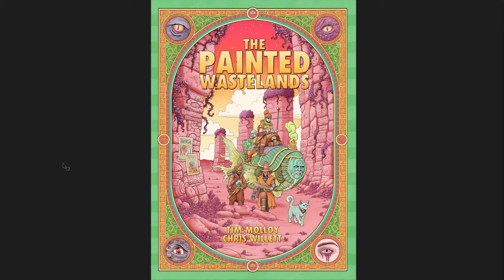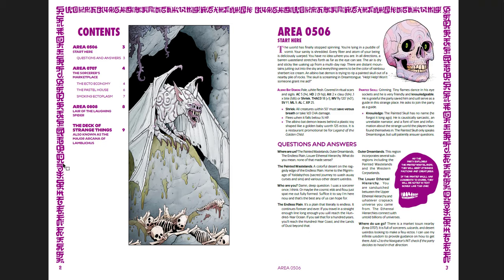It certainly stands out - this is the kind of setting you instantly see and are drawn to. You get a very simple contents and basically have the contents of a few hexes in the world - it's going to be a hex crawl. You have area 0506: 'The world has finally stopped spinning. You're lying in a puddle of vomit. Your sanity is shredded. Every fiber and atom of your being is deliciously warped. You have no idea where you are. In all directions a barren wasteland stretches forth. The air is dry and sticky, like waking up from a multi-day nap. There are distant mountains jutting out into the sky and everything seems to be the color of rainbow sherbet ice cream. An albino bat demon is trying to rip a painted skull out of a nearby pile of rocks.' That's your start. The albino bat demon has pale white flesh covered in ritual scars and sigils - AC 5 or 14, hit dice 2, 9 hit points, attacks 2 claws. These stats are given in old school essentials or old school generally forms.